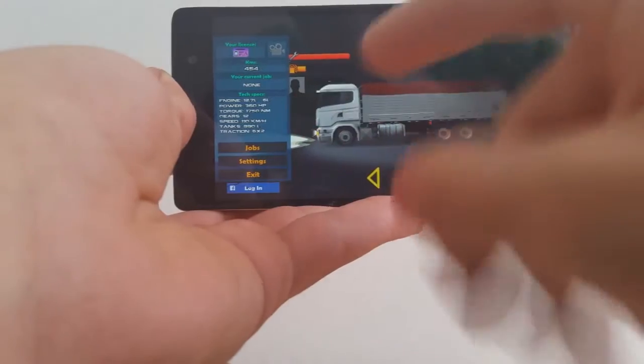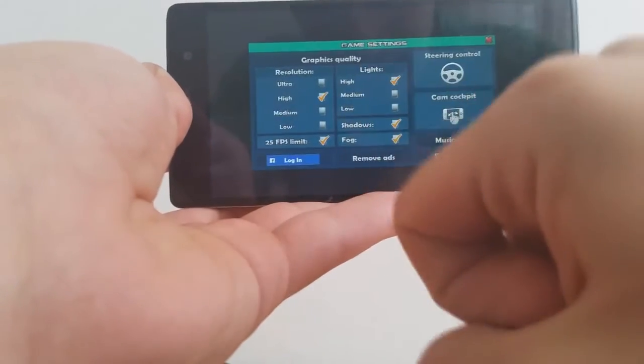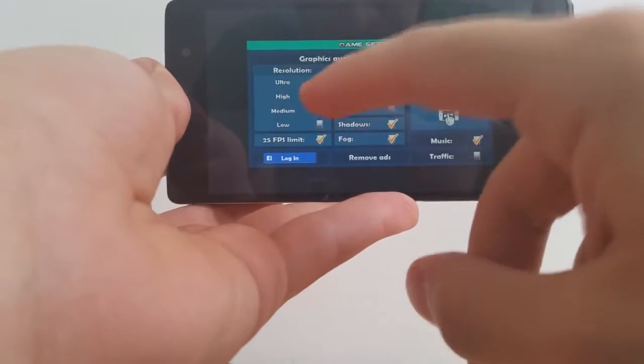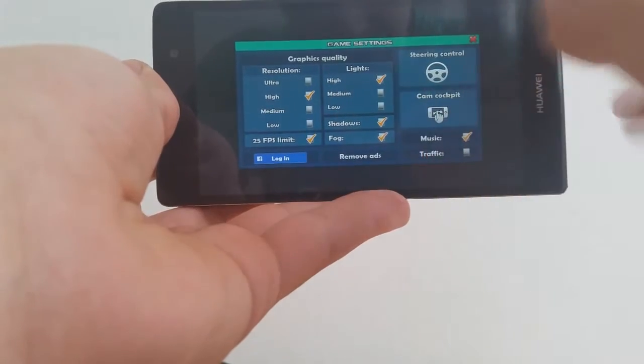Down here you have three options: jobs, settings and exit. Let's take a look at settings. Here you can adjust various settings of course — resolution, FPS limit, lights, all that stuff.